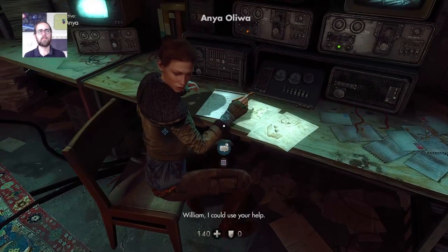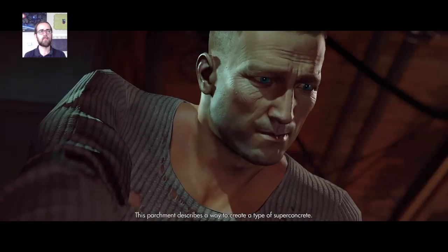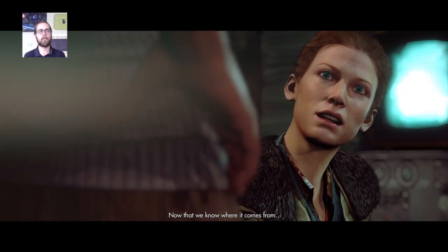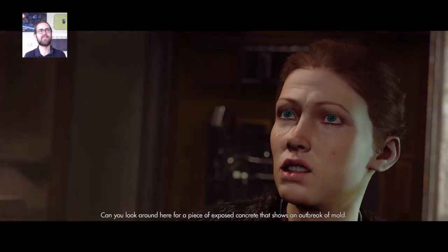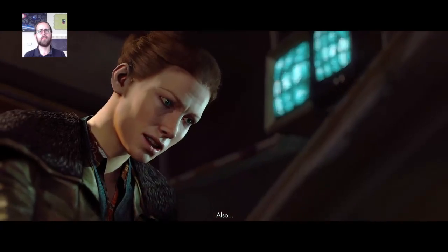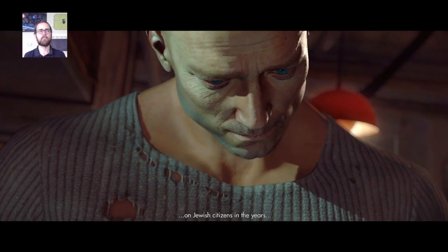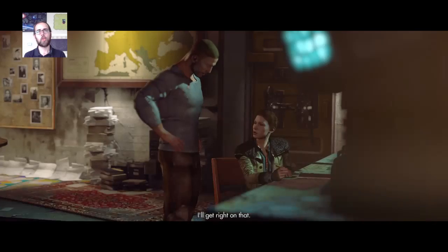William, I could use your help. I found some interesting leads. This parchment describes a way to create a type of super concrete — this is what the Nazis have used to build all these concrete monstrosities. This is the only concrete they used; this is how they created all those cities so quickly. Now that we know where it comes from, I need a sample of it for closer study. Can you look for a piece of exposed concrete that shows an outbreak of mold? It should be porous enough for you to cut me a sample. Also, there was this encrypted list of resistance members in Poland during the war — I need to compare it with the official German state records on Jewish citizens in the years between 1939 and 1945. Can you see if those records are in the archives room?